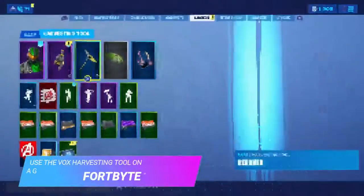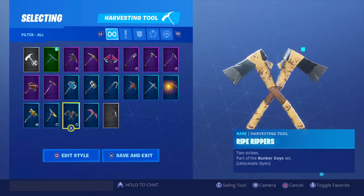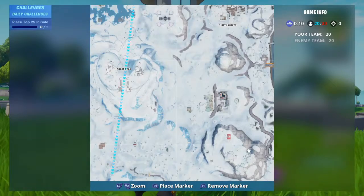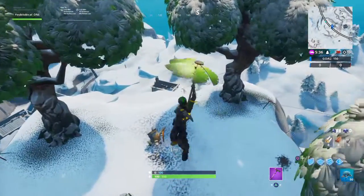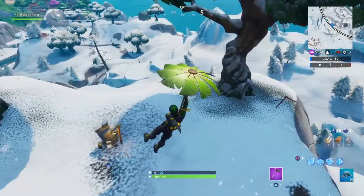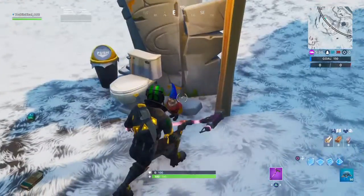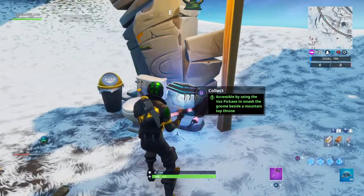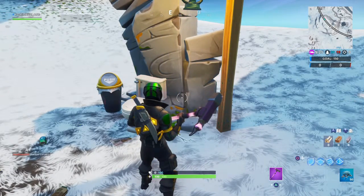For 4 Byte number 48, you have to use the box pickaxe and hit a garden gnome. You want to head over close to where we used to call unknown factories, or where the AIM parachute is stuck. Atop this hill, head directly to this section here. Find this garden gnome, hit it, and you will see this 4 Byte appear. As soon as you collect that you'll have that challenge.